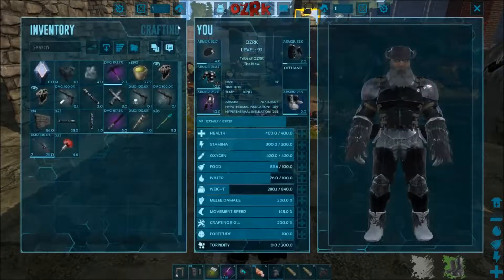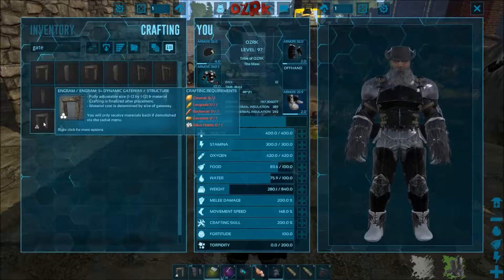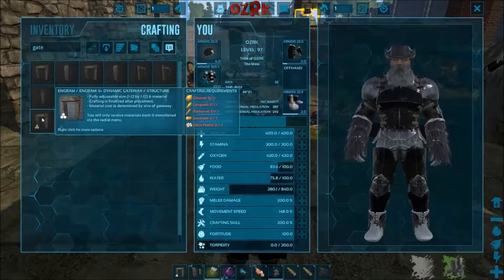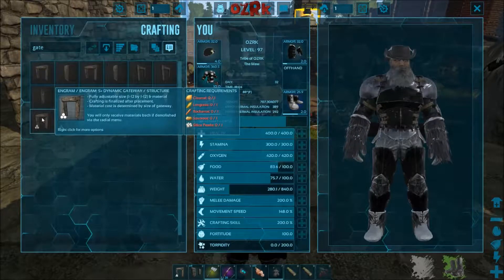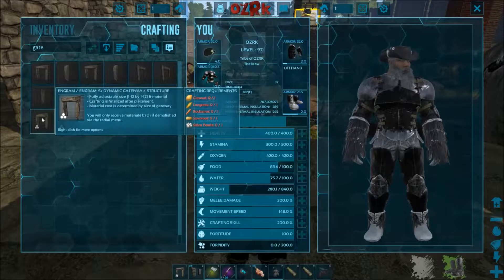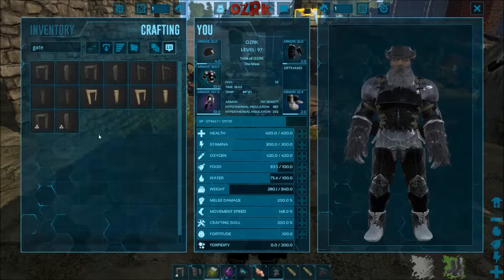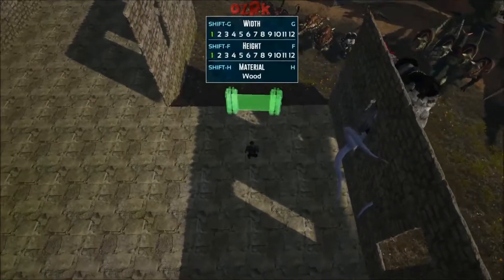Alright, so I've got to show you guys this. I said all that about the gate and being able to make it different sizes, and then I looked for gates to build — and there is an S-Plus dynamic gateway structure! Fully adjustable size and material, crafting is finalized after placement, material cost is determined by size of gateway. So yeah, anyway, crafted one. We're going to see how it goes.